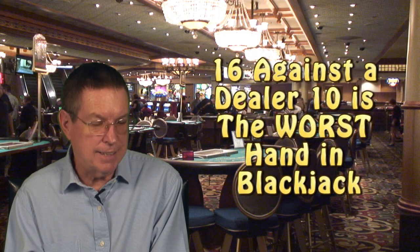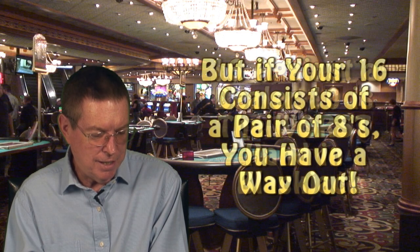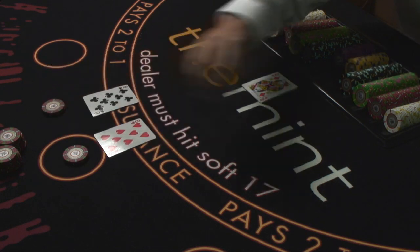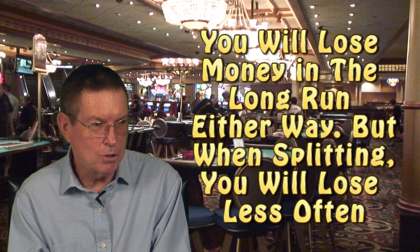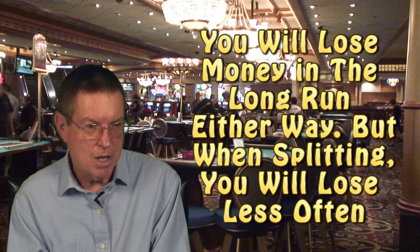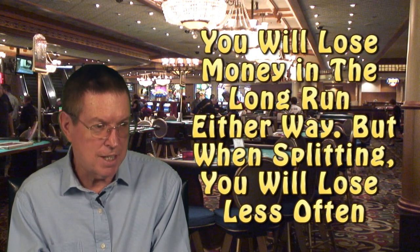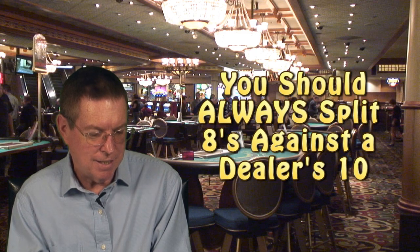This is why holding a 16 against a 10 is the worst hand in blackjack. However, when your 16 is a pair of 8s, you have an out, and that out is splitting, because now your chances of winning when you start each hand with a single 8 against a dealer's 10 are 38%. In both cases, either hitting or splitting, you are going to lose money. But it's still cheaper to win 38 hands and lose 62 on each split 8 than to win 23 hands and lose 77 once by hitting.